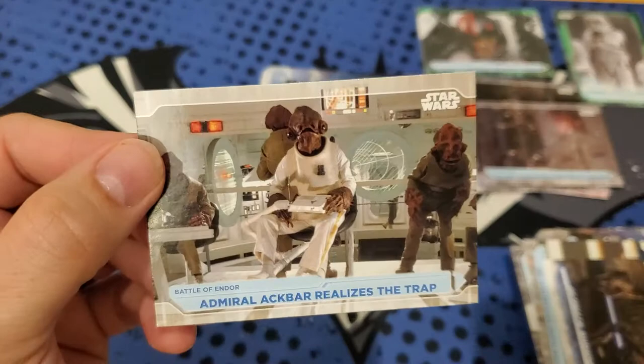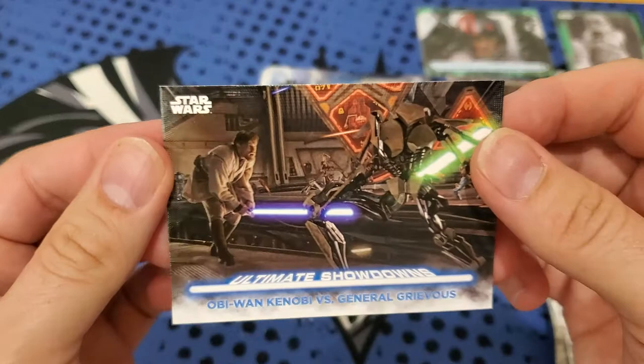And we got an Ultimate Showdown card - those are cool. Obi-Wan and General Grievous. That's our first one in this blaster. I got a couple of those in the Hobby Box. Those are nice cards, I like the battle lines. There's the back of the Revenge of the Sith card. These Battle Showdowns seem to be more rare than what you'd get in the Hobby. I did get like five of them in the Hobby Box.